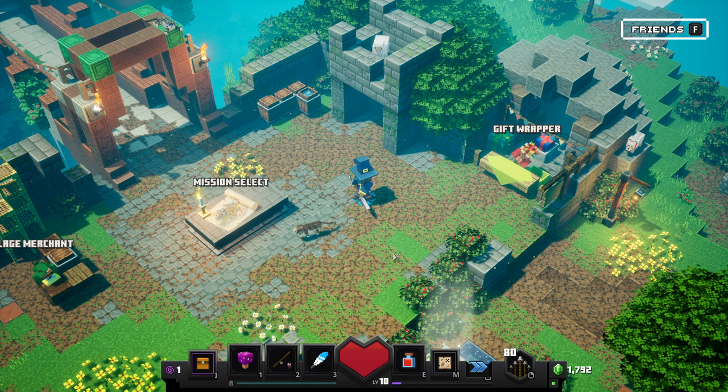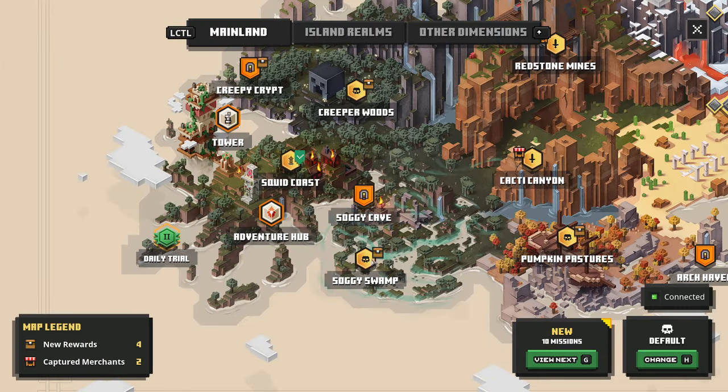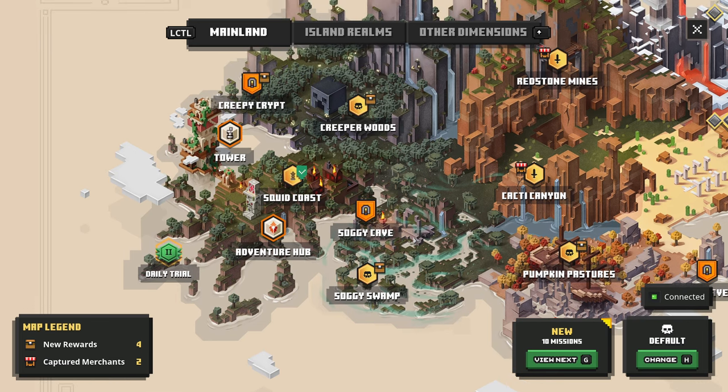Alright, welcome back everyone. We're back once again, and we are going to be doing — let me check real fast — mission select. Today we're going to be doing Soggy Cave, which was actually unlocked in the last part doing Soggy Swamp as well. So yeah, let's go ahead and do that.